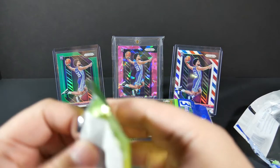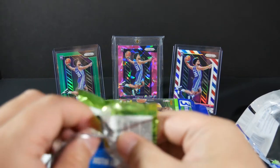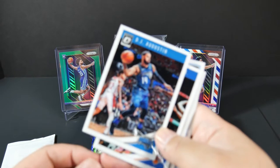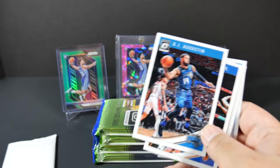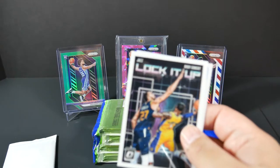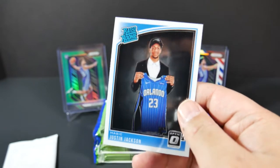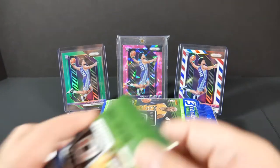I'm gonna try to do this as quick as possible — forgive me if this video ends up being super long, I'm still making improvements. First pack: we got DJ Augustine, Tim Hardaway Jr. Lock It Up insert, Rudy Gobert, and Justin Jackson rookie. That's out of the first pack. I'll set the rookies and inserts to one side and all the base cards to the other side.